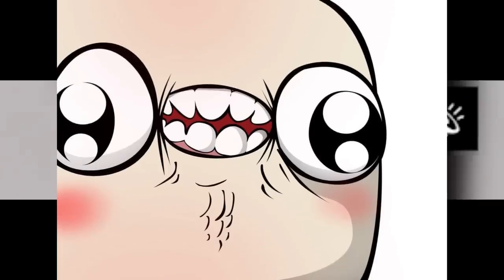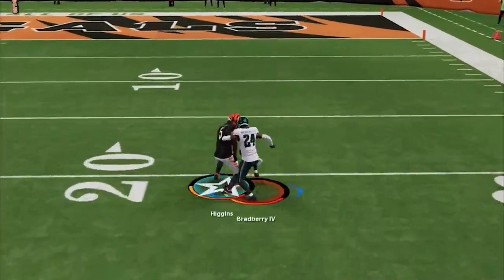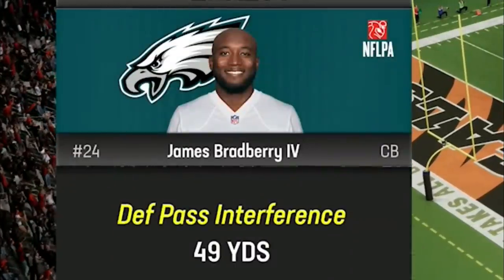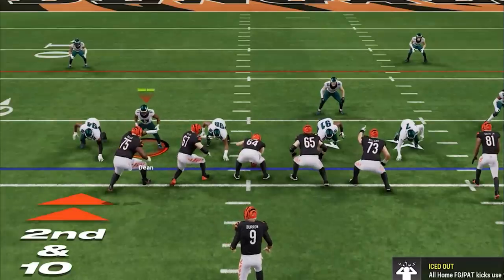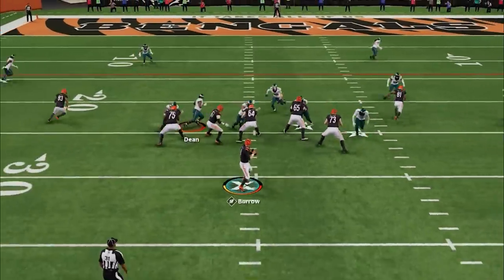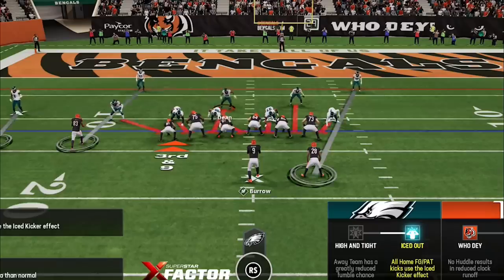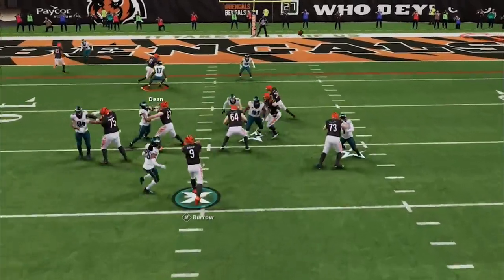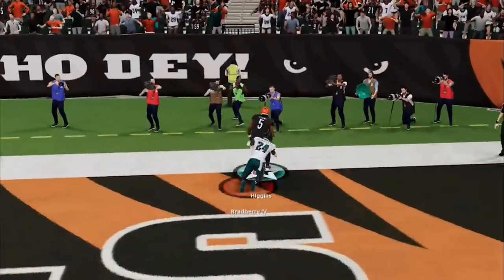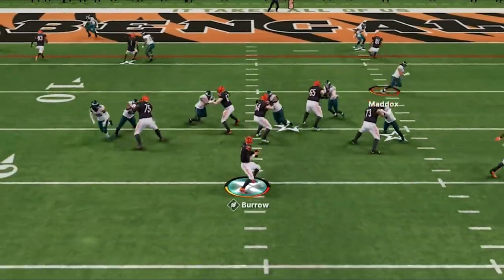He's already given up on running the ball — his plan is just to try to moss me. But I get the most bullshit PI penalties I've ever had in Madden as the game gives him a first down in field goal territory. I switch back to Cover 6 and fake the blitz to try to confuse him, almost getting another pick. I get him to 3rd and 9 before playing underneath on the next play and almost giving up a score in the back of the end zone, bringing up 4th down.